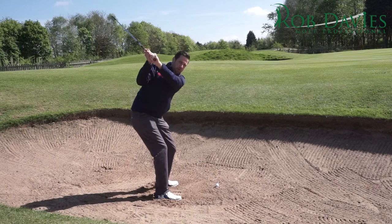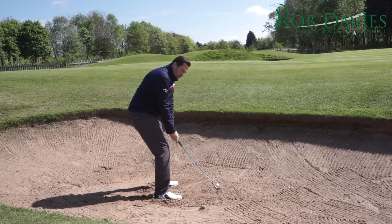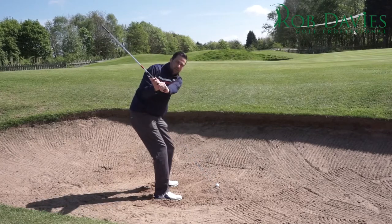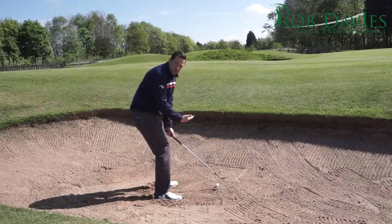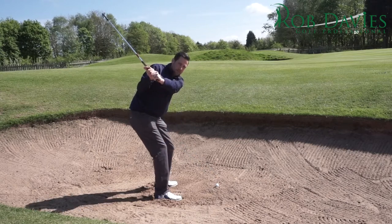Make sure you go full length backswing. If you're a more skilled golfer, as you come back you can potentially add even more loft to the club by twisting the handle a little bit — though that's a bit trickier, perhaps, for mid to higher handicappers. So as long as you've got the setup right, club face pointing to the sky, normal length backswing — keep it as simple as that.